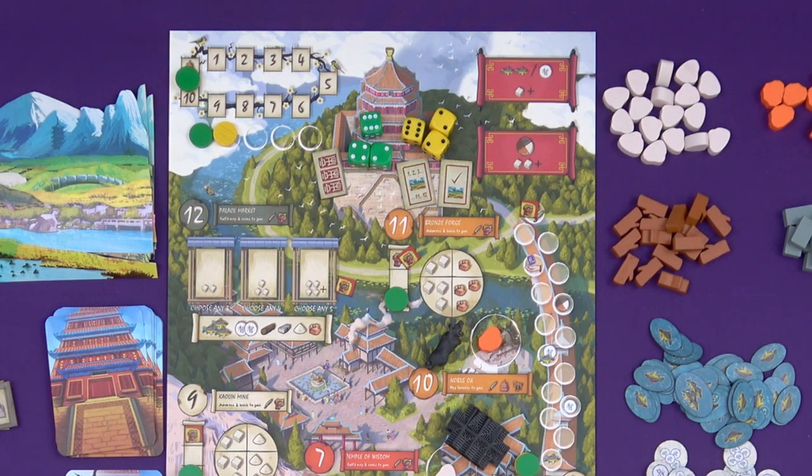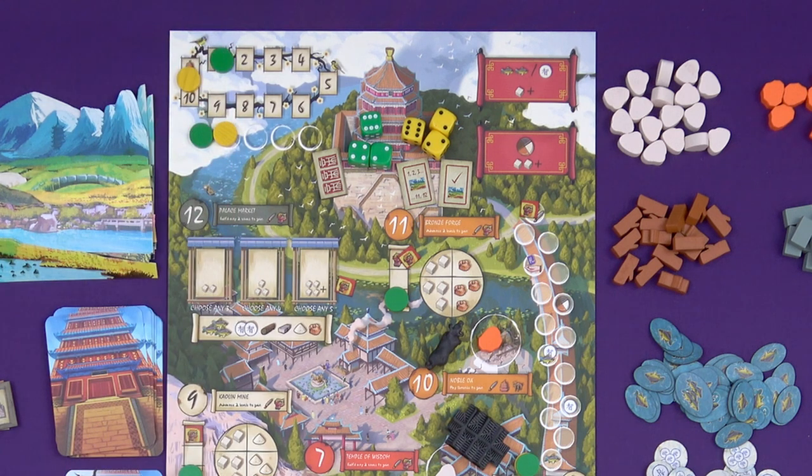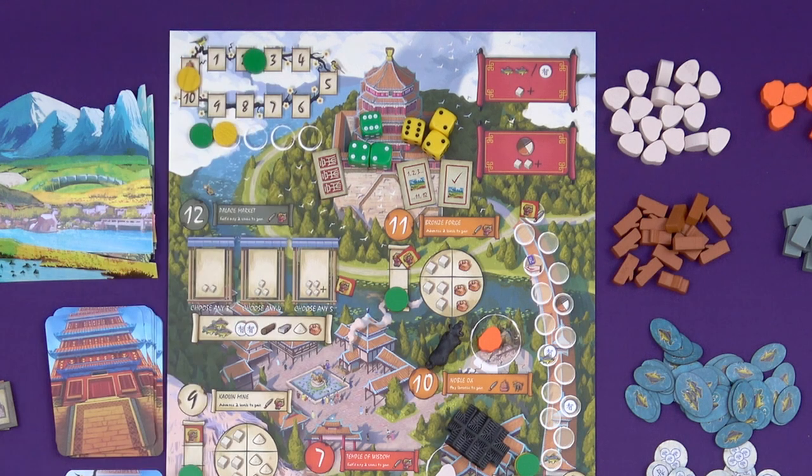Whenever you build any monument, you move one space forward on the palace track. If you built the monument and you already had it, you get to move an extra space along. This is going to help you throughout the game gain dice faster. At the end of the game, the player furthest along the palace track will get three imperial seals worth points, and second place just gets one imperial seal.